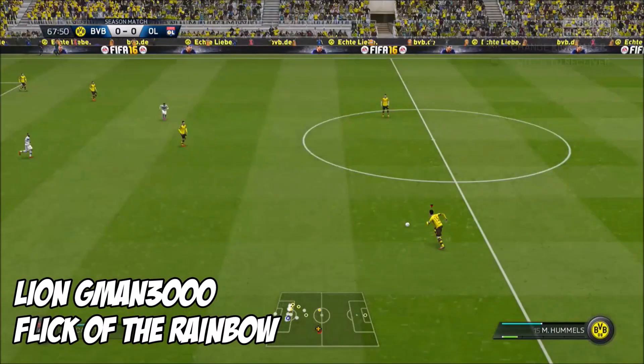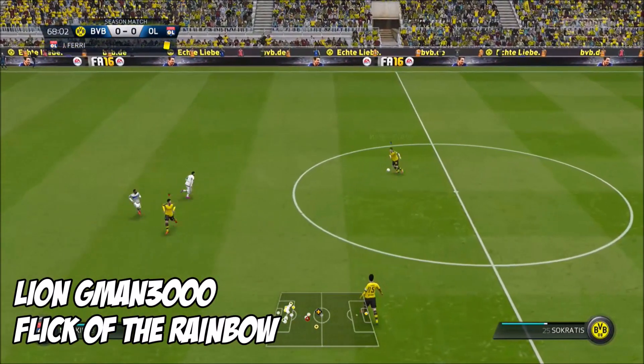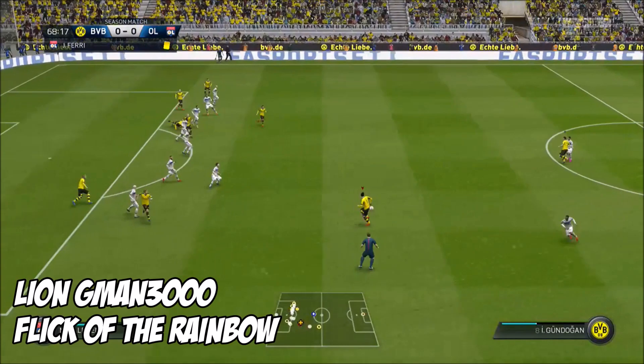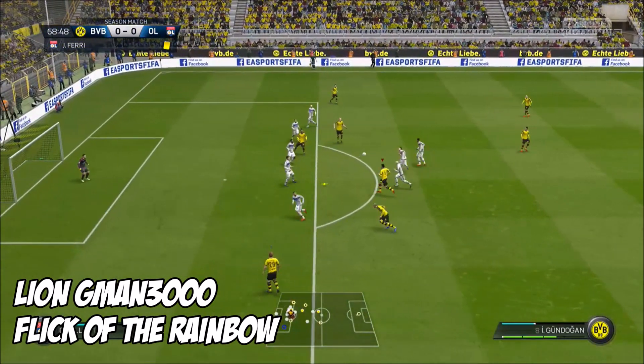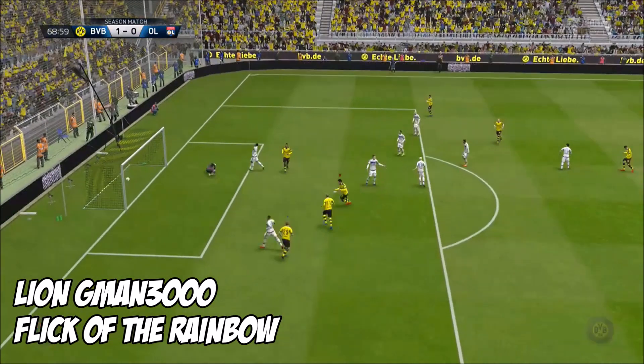At 5, it's Lion G-Man 3000 with Flick of the Rainbow. He gets the ball, nice bit of skill, rainbow flick, half volley, back of the net.